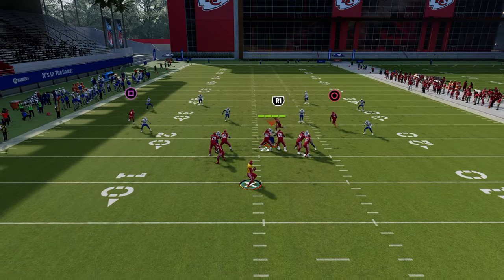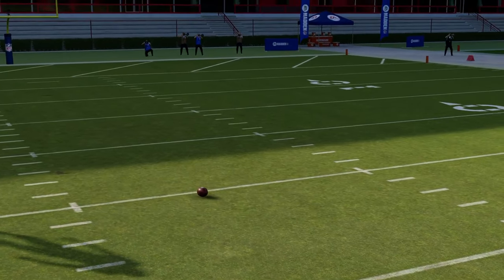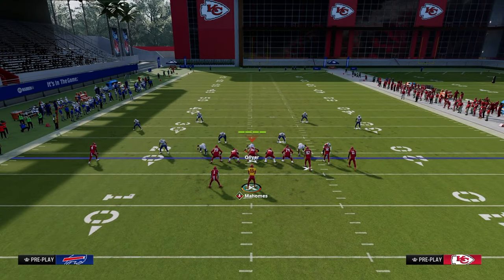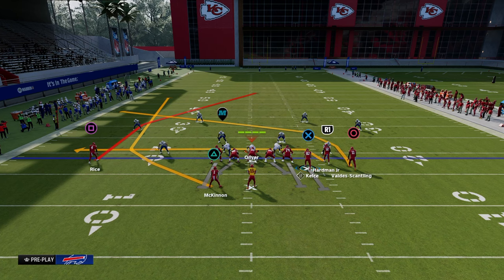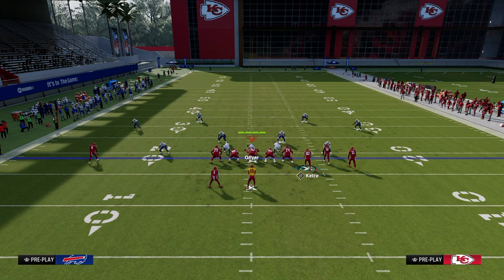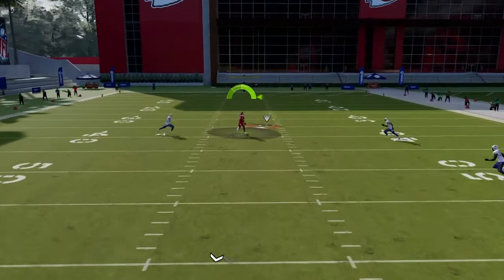Against cover two coverage, if you quick hike this, the post route can beat that left side D-path. But if you don't have any pull route on the right side, it won't do a great job attacking the D-path off the right side. So I instantly wheel my running back and block my tight end for additional protection. On the right side, all you need is something going to the right sideline — even a smart routed out route — to pull that D-path sideways and open up the middle of the field.